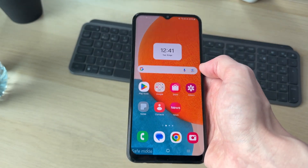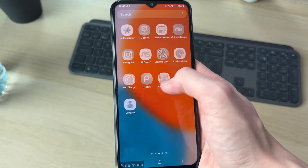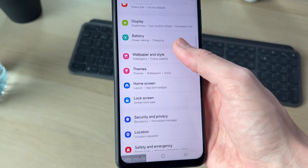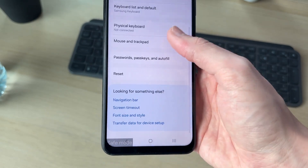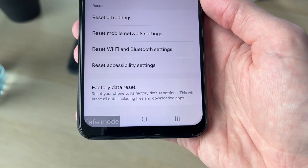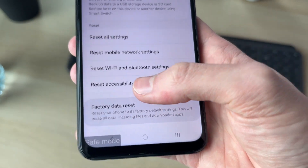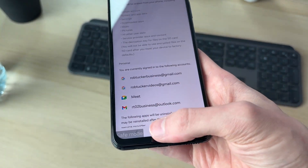If you're still finding that it isn't out of safe mode, then you can try performing a full factory reset. Of course this will lose your data, so it is a last resort. To do this, open your settings and scroll down until you find 'General Management.' Scroll down, find the option for 'Reset,' and tap it. You can then scroll down and tap 'Factory Data Reset' to perform the reset.